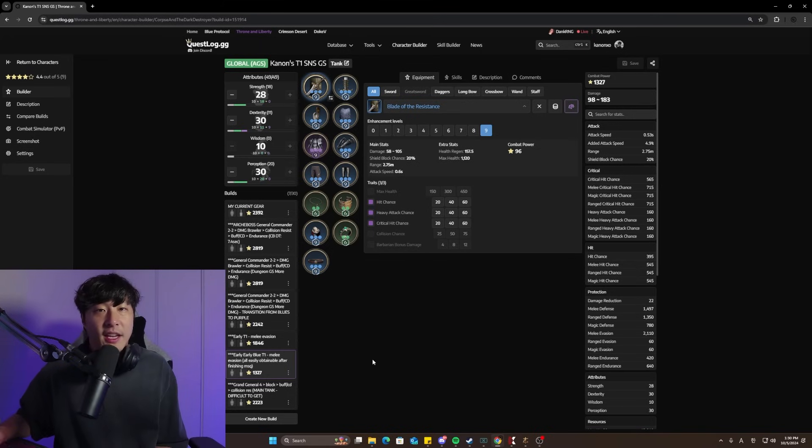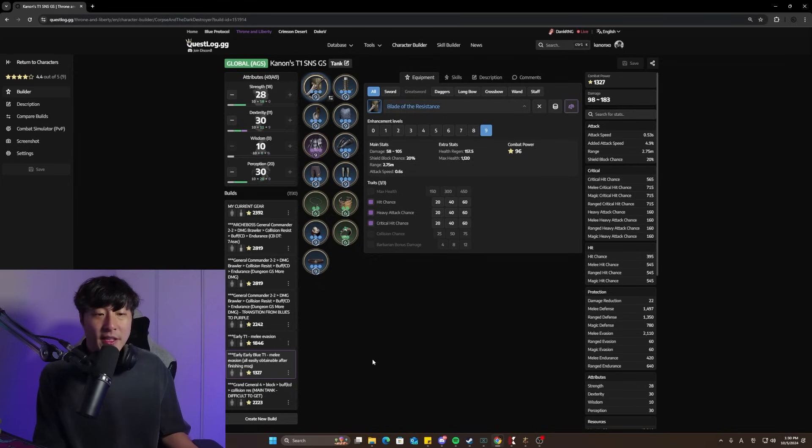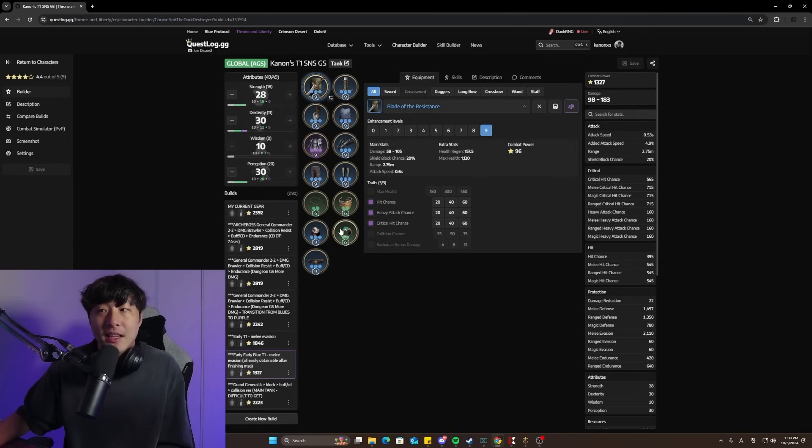Melee evasion in the early game is very easy to obtain and stack, and it doesn't cost you much power. Hit is not the easiest to stack early, especially when people aren't using traits. In the early game of Throne of Liberty, there's a lot more brawling — time to kill is significantly higher and you don't get one-shots nearly as much as in endgame. So melee evasion and keeping melees off of you is just massive value, and I highly recommend going melee evasion — that's exactly what I did with this build.